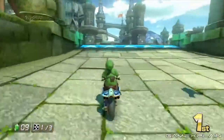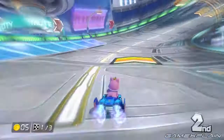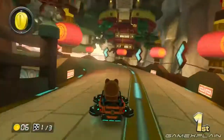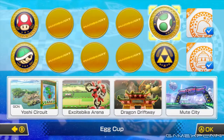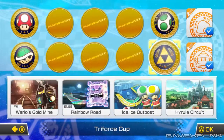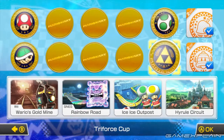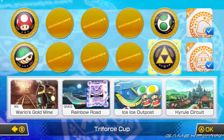You can find links to all of that in the description below. In case you haven't heard, the first DLC pack includes 4 new vehicles, 3 new characters being Cat Peach, Tanuki Mario, and Link, and most importantly 8 new tracks: Yoshi's Circuit, Excitebike Arena, Dragon Driftway, Mute City, Wario's Goldmine, Rainbow Road, Ice Ice Outpost, and Hyrule Circuit — half of which we were able to try out for ourselves.